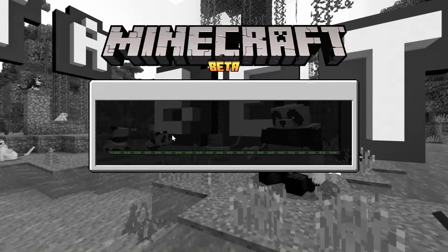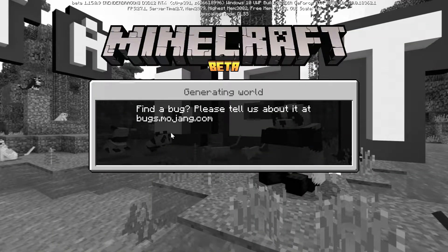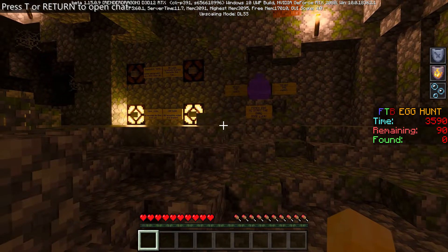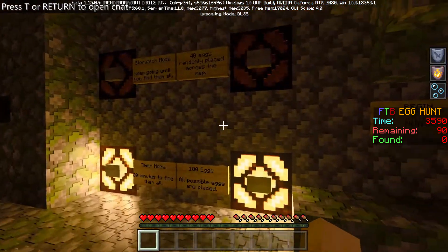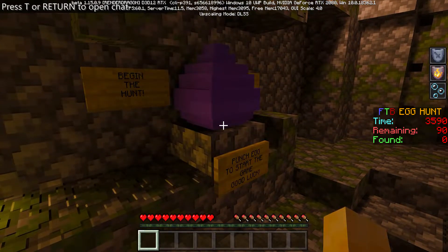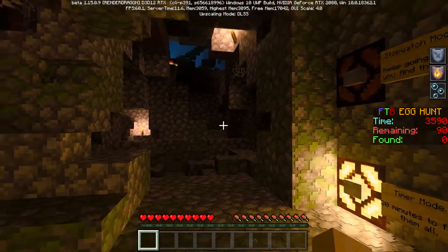We are loading into the Egg Hunt map. Could not get into creative mode either. It says 'punch egg to start game, good luck,' so I guess it's kind of like a mini-game.